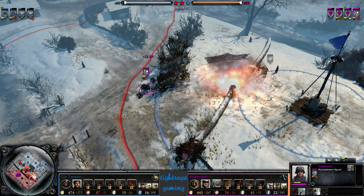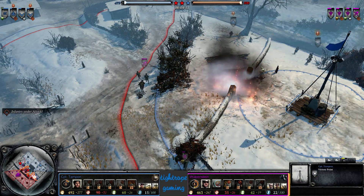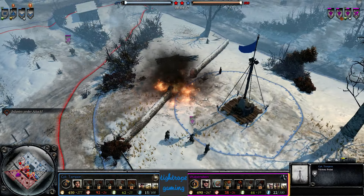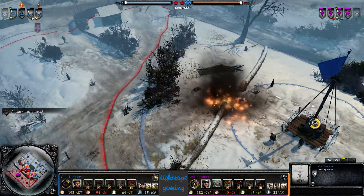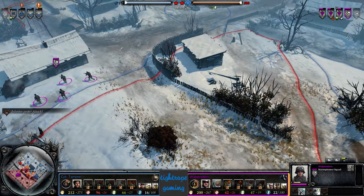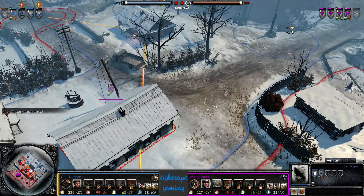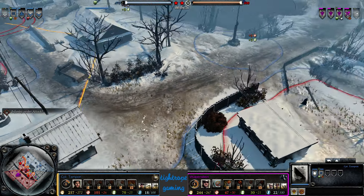The Sternpioneer is making mincemeat of those Royal Engineers, sending a grenade to force that squad to reposition and ultimately retreat. The Vollsgrenadiers do a good job coming around this line-of-sight blocker, making it hard for Captain Tampon to deal damage to that squad on approach. Captain Tampon is just leaving his Vickers camped in this building, which is all right.